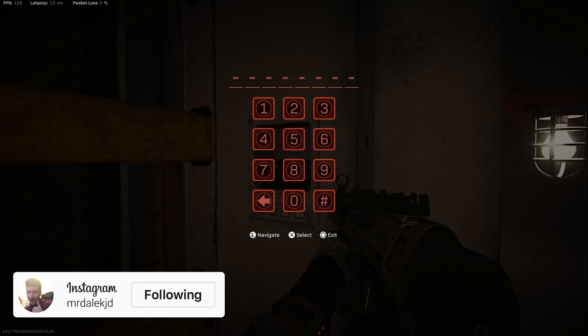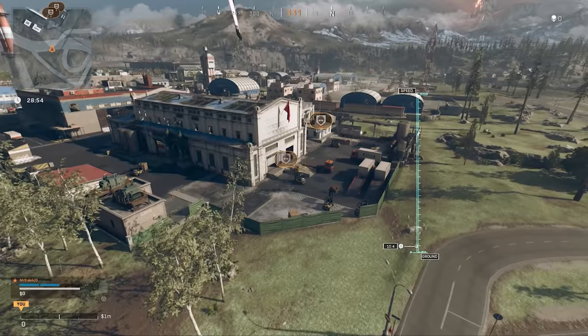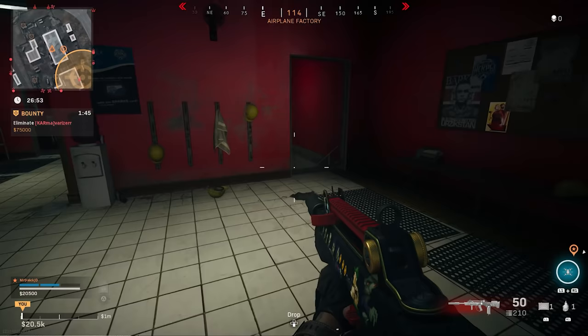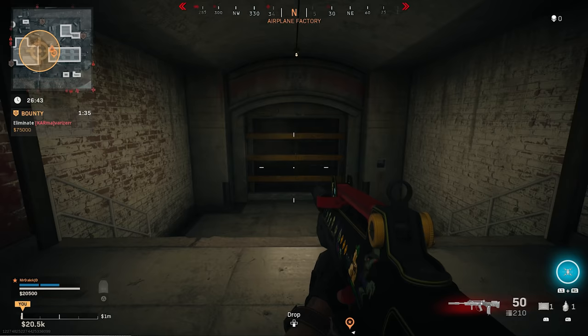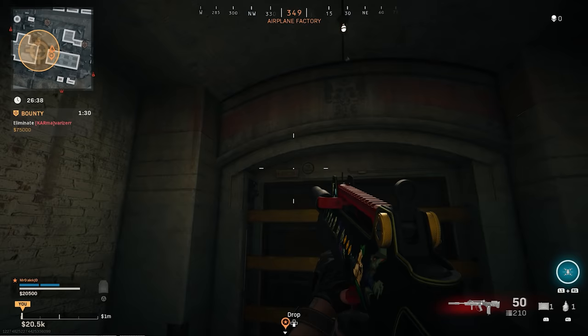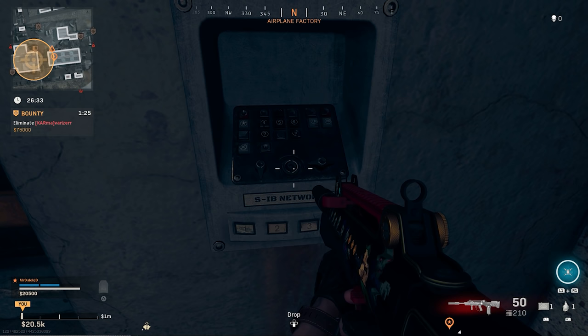On the topic of bunkers, there's a brand new bunker entirely. If you come to the brand new airplane factory and head down the stairs to the underground section, to your right through this corridor you're going to see a brand new bunker. This one is not numbered unlike the others, so it's unclear if it's connected to them. It has a keypad just like the others and I'd be willing to bet this is probably the first bunker we'll be able to interact with later on down the line, simply because it is brand new.